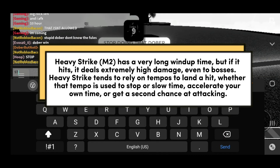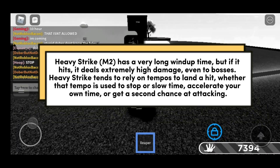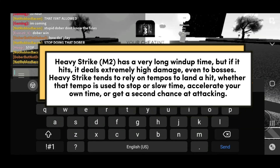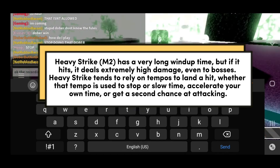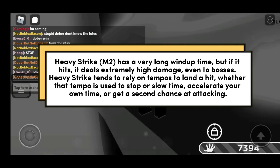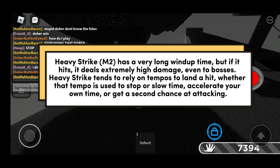Heavy Strike M2 has a very long windup time but if it hits, it deals extremely high damage, even to bosses. Heavy Strike tends to rely on tempos to land a hit, whether that tempo is used to stop or slow time, accelerate your own time, or get a second chance at attacking.